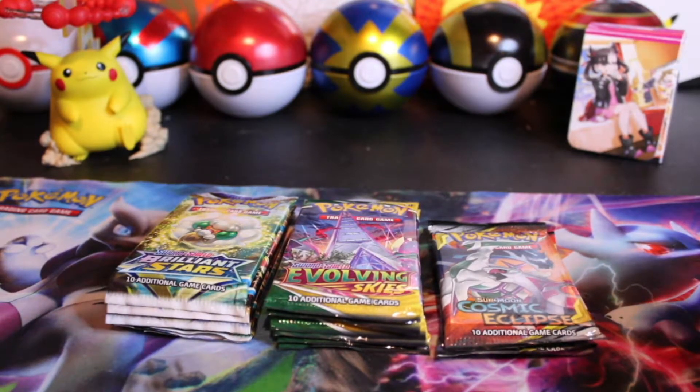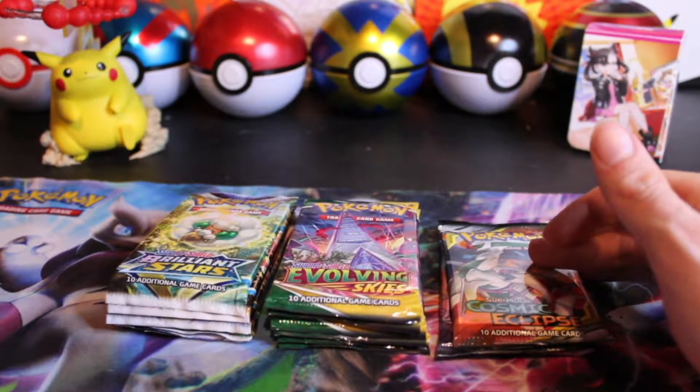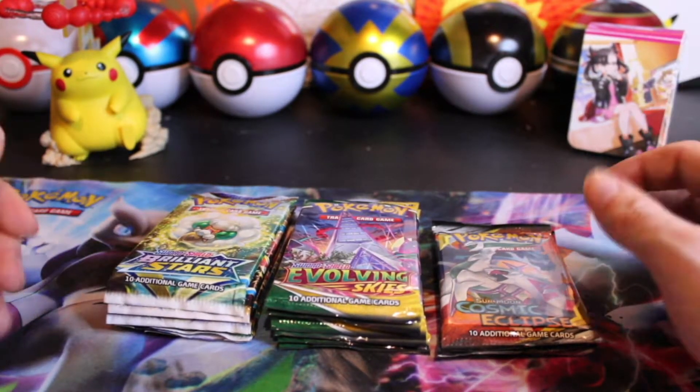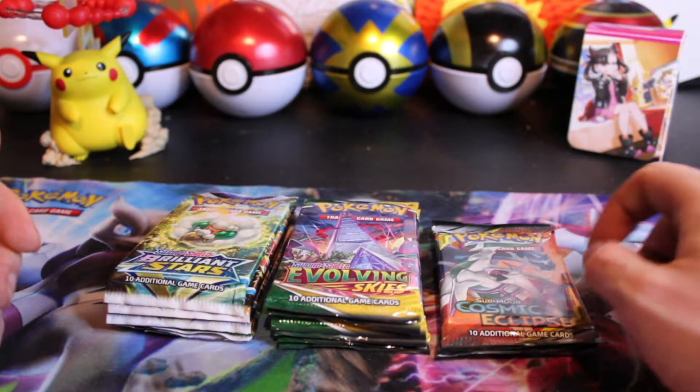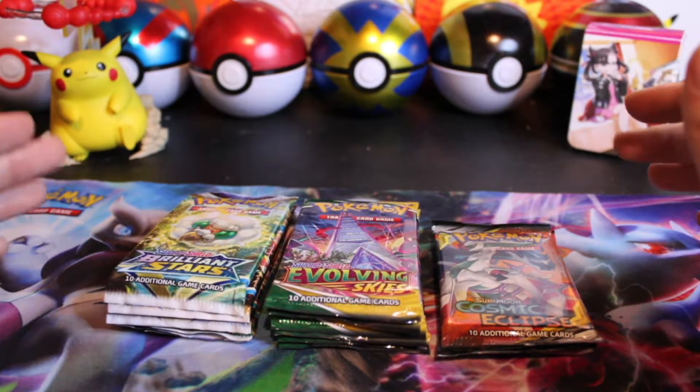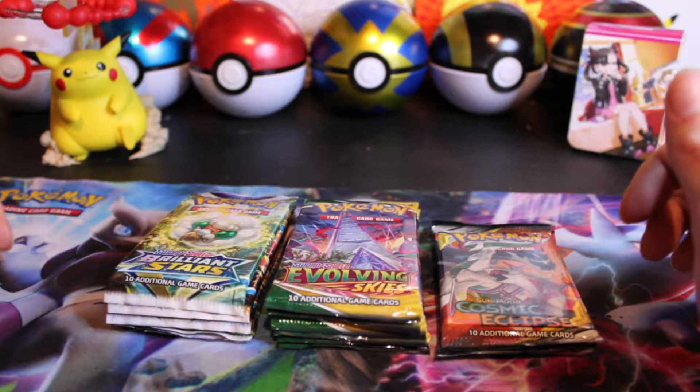Welcome back everyone to another BB Openings. Today we are opening up some Brilliant Stars, some Evolving Skies, and a couple packs of Cosmic Eclipse. We are going after the trainer gallery, the alt arts, and definitely some more of the character rares from Cosmic Eclipse. Let me know in the comments below which of these three sets is your favorite to open, and let's hop into it and see what we can get.